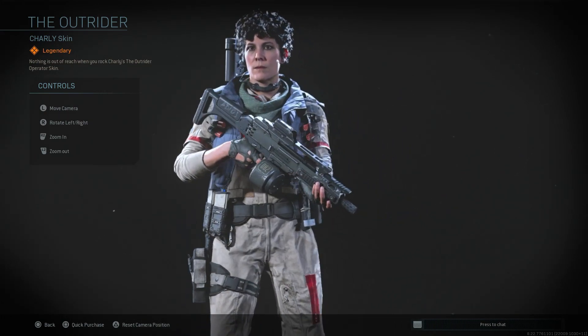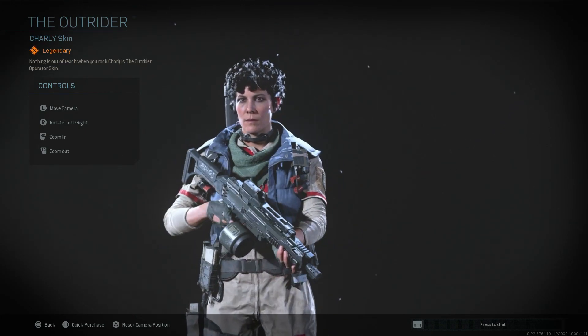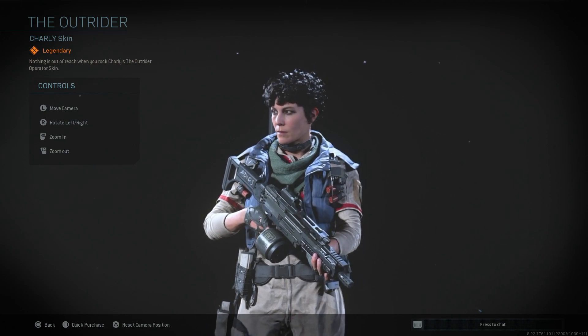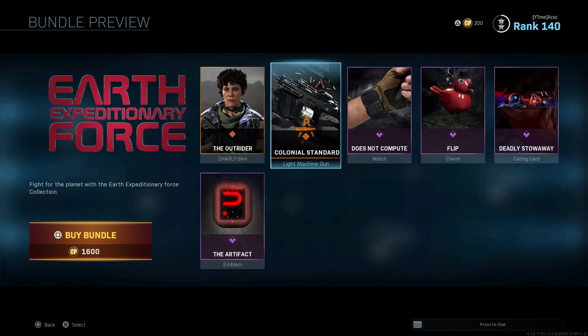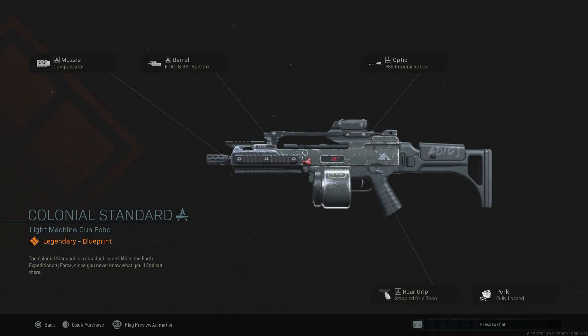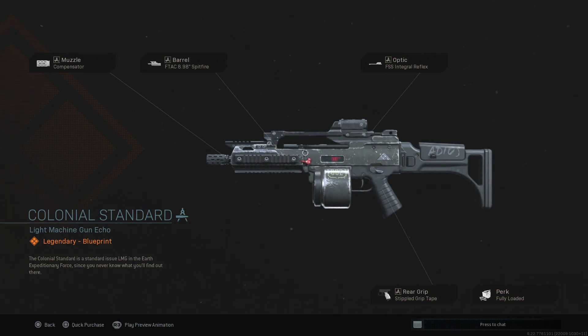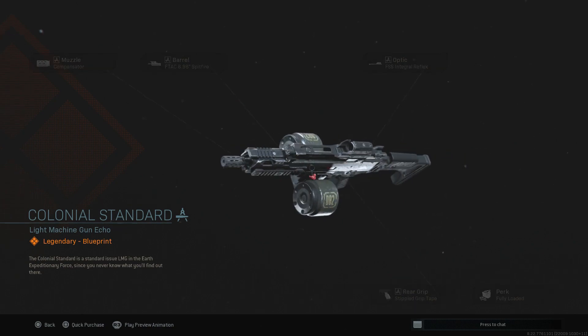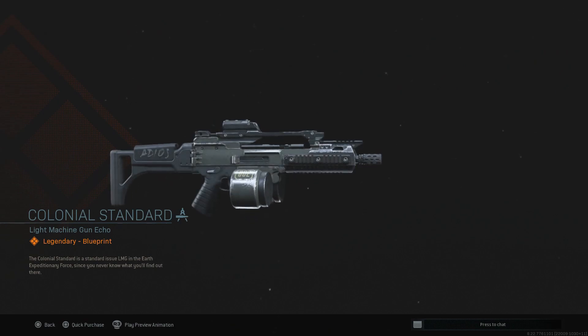Interesting skin. Not sure what's going on with her ear there — not sure if that's just a weird light reflection or what, that's kind of weird. We have a Holger compensator, Spitfire barrel which is going to be for movement speed and ADS speed, integral reflex, stipple grip tape, and fully loaded. Cosmetically looks pretty cool — Adios on the stock, Zero-82 on the magazine, both sides. Adios on the other side too, cool.